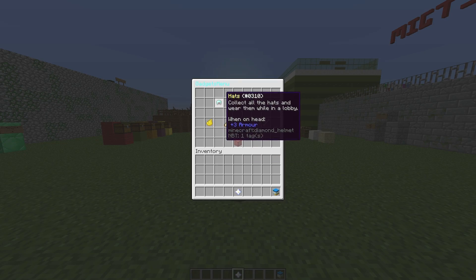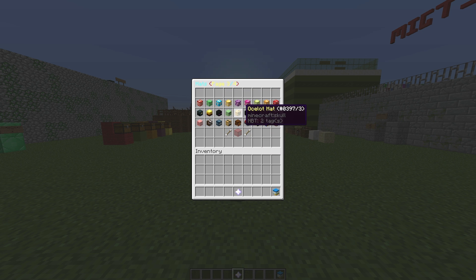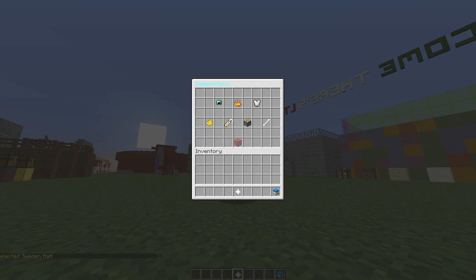It's a very fun plugin for a lobby or hub. Let's have a quick look at the hats — we can go to the next page and see there are various different countries: German flag, Singapore, France, Sweden, Chile, Monaco — that's quite surprising as it's such a small country. There are also various letters, a pokeball, cow, and more. I'm going to go with Sweden, and as you can see we have a Swedish flag on our head, which is very cool.